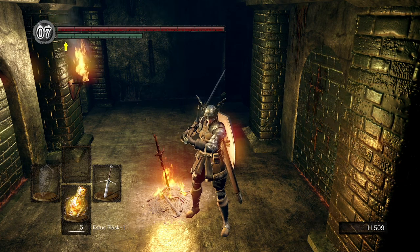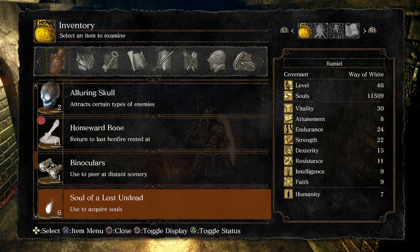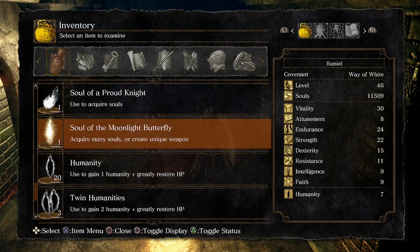What's up everyone, welcome back to the channel. I'm gonna go ahead and show y'all — this is probably the best spot for you to farm the humanity items, which are these right here.